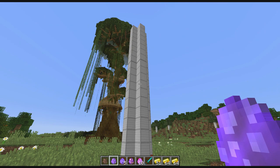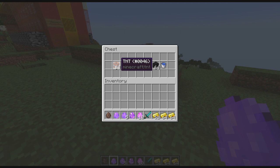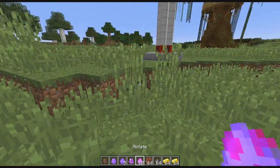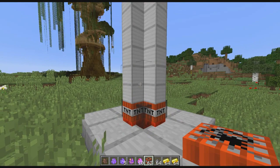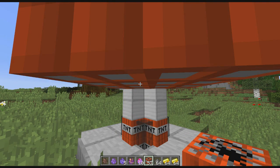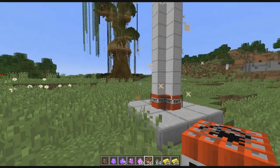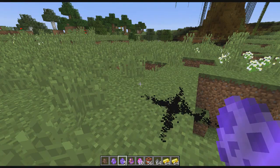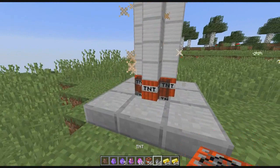So this is our TNT cannon. First we'll need some TNT, obviously, to load it up, and then we'll also need some gunpowder in order to set it off. It can hold up to eight TNT at a time, and as I throw the TNT at it, it'll actually start filling those redstone blocks with TNT, which is kind of cool. Let's fill it up to eight. Now it starts doing sparkly particle effects, meaning it's ready to go, but we're not quite ready yet. We need to actually mark where we want it to shoot at, so let's put down a mark right here.